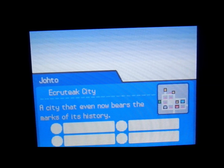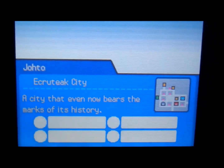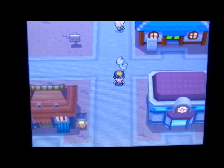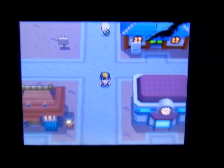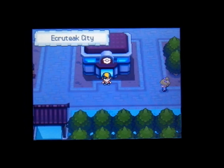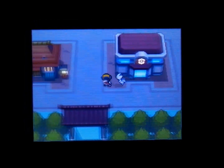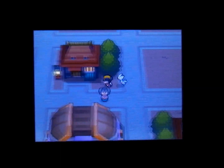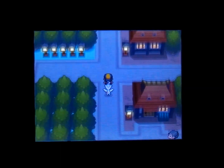You will start off by flying to Ecruteak City. It should be on Route 38, which is just left of the city. It's a pretty tricky Pokemon to find — it took a while. So you're going to head left of the city, and it should be all the way to your left at that opening between the trees.